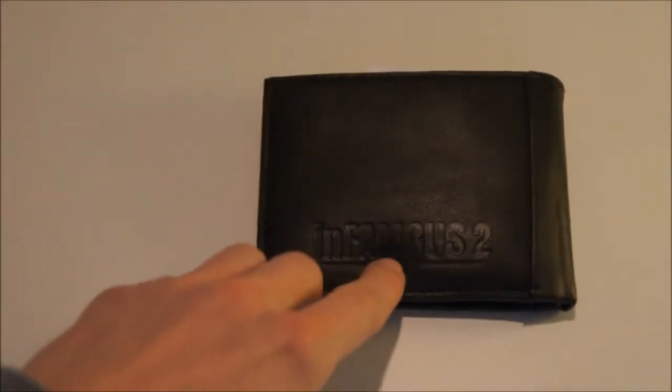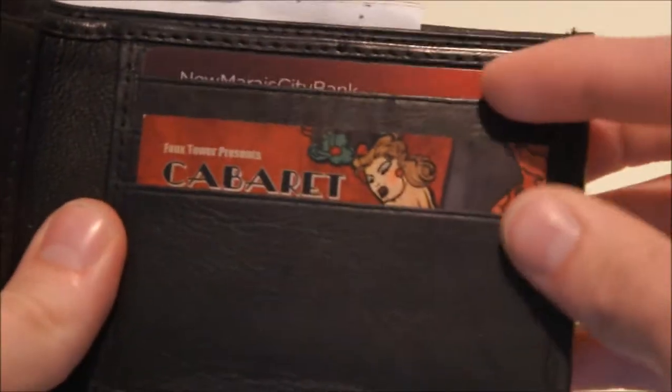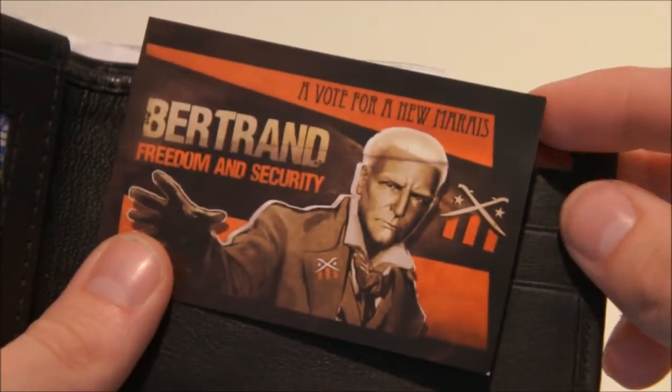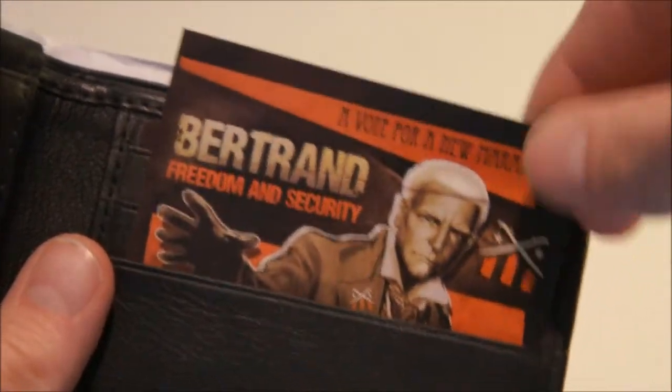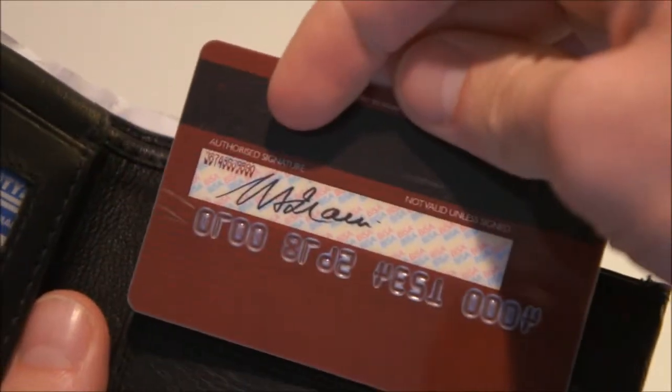The last item is an Infamous 2 wallet with the Infamous 2 logo printed on it. Nothing on the back - it feels like a fake leather wallet, definitely not real leather. When we look inside we see Cole McGrath and this is his Empire City couriers pass. There's also a cabaret card and on the back it says 'Bertrand - freedom and security' - he's probably a guy going for mayor or something. Then there's his bank pass with 'Bioside' instead of Visa.